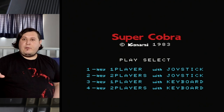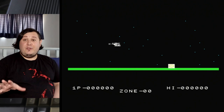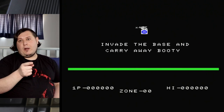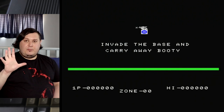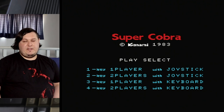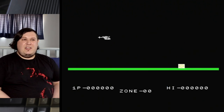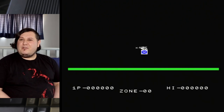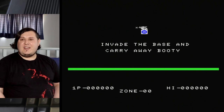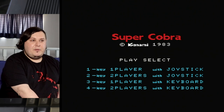Hi folks, Rob back for another RobPlays. This time I'm going to check out two very early Konami MSX conversions of their arcade games. What we've got up now is Super Cobra — both are from 1983. I'm going to also look at Time Pilot next, but we'll start with Super Cobra. I got these as carts a while back, and I think doing them both together makes for a cool episode. Let's do this — one player with joystick.